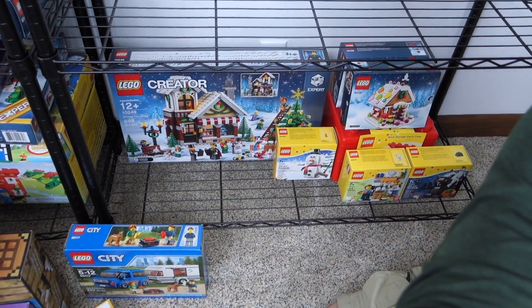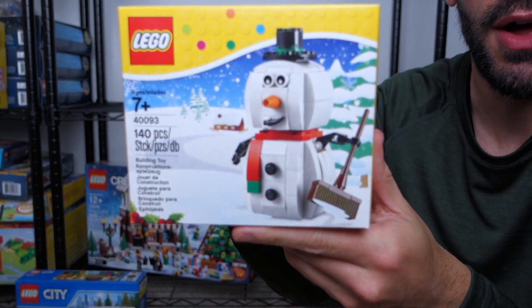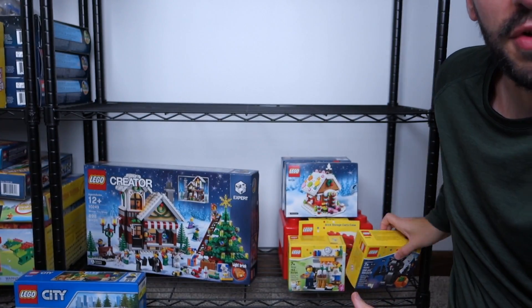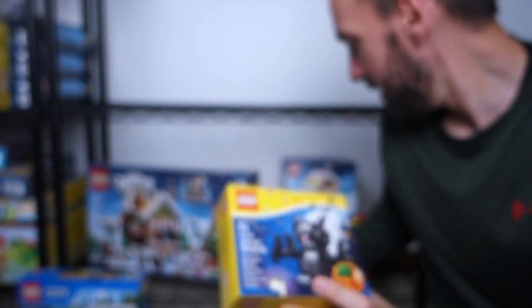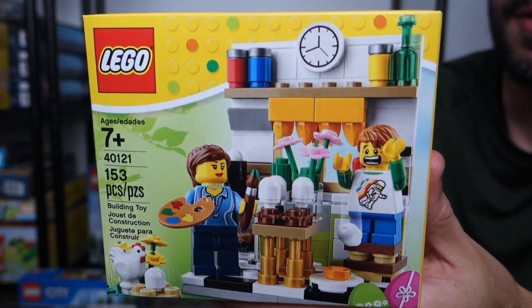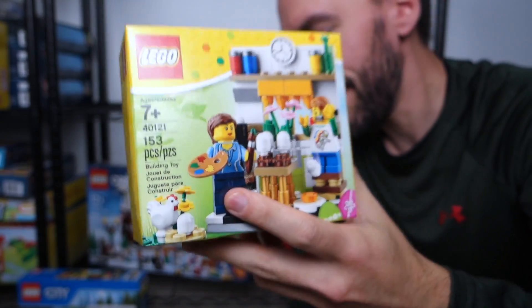Now we're moving on to the final shelf — my seasonal shelf, also known as the Christmas shelf. Let's see what sets we have here. First up is 40093 — I'll just call it the Lego Snowman. Picked that up at Toys R Us. There's also a bat, set 40090, which I'm going to be building for Halloween — I have something else coming for Halloween too. And there's a seasonal set 40121 — no title, but it's like the Easter egg painting. I found this at Kmart, surprisingly, and scooped it.